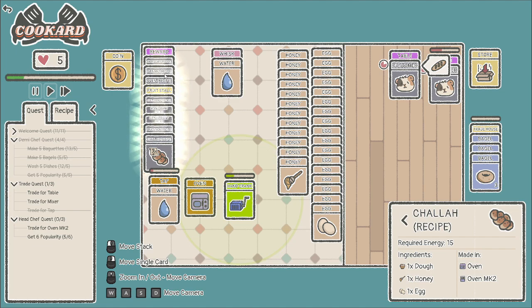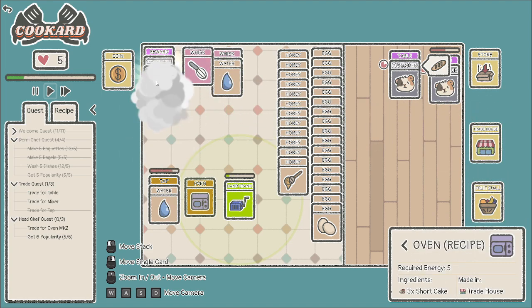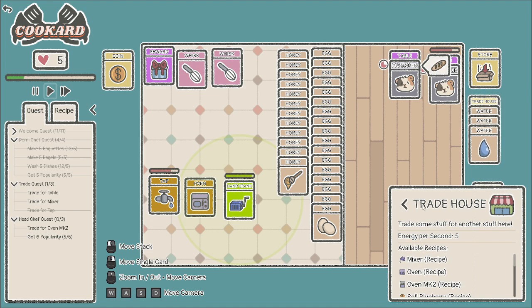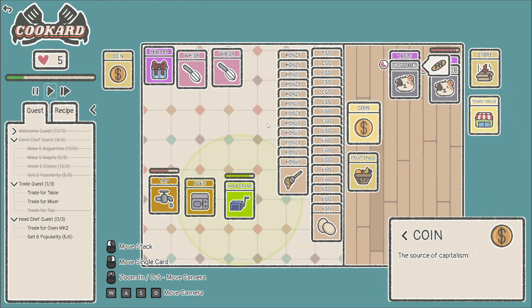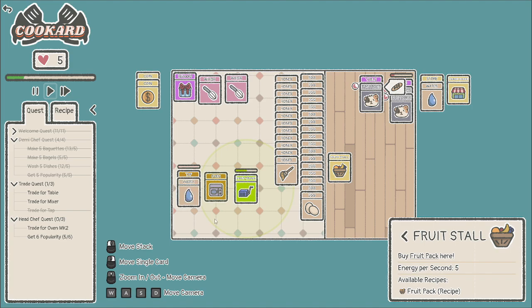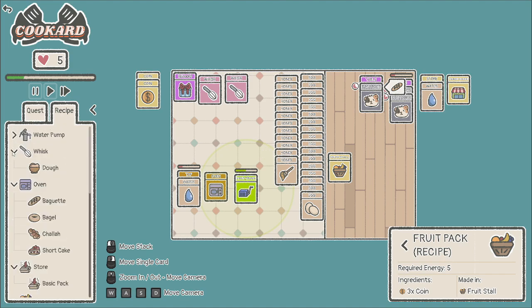We get the oven recipe for another oven — oven mark two — shortbread, awesome. I can't do anything with them while we're waiting, so I'll click through, get all the recipes unlocked, and put the fruit stall over here. The whisk goes there. Now I need to figure out what to do — I need to get money because I don't have enough. I might lose a notoriety point. What does the fruit stall do? Energy five, available recipes, fruit, three coins. Did I just hose myself by going for the whisk?